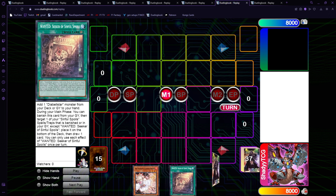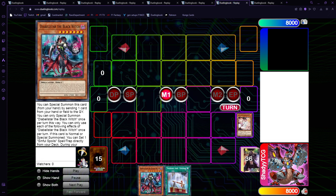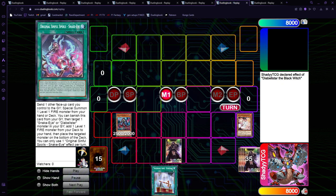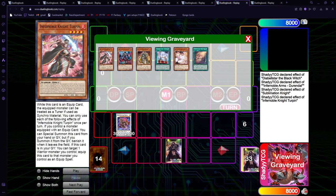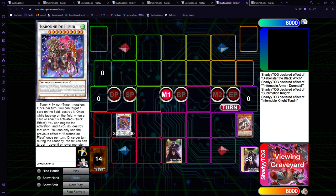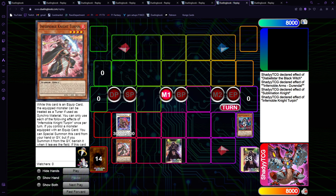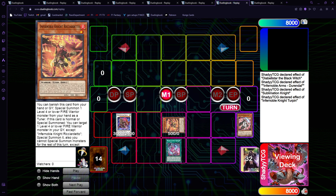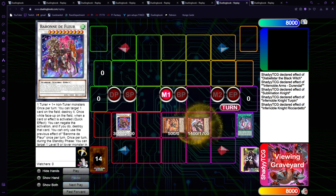In the draw phase, we go Wanted and get Witchcrafter Haine — main phase, special summon, get the Sinful Spoils, then we go Durandal, add Sublimation Knight, which is insane right now. Then we go Sublimation Knight, equip Turpin, and since it's equipped with Turpin it's considered a Tuner for a Synchro summon. So now we get Baron, and now we can equip Turpin to Baron. Since we have a face-up card other than Baron, we can go Sinful Spoils and special summon Ricardetto from the deck without getting rid of our Baron. Ricardetto gets back Turpin and makes a Synchro fire.